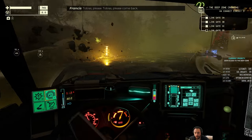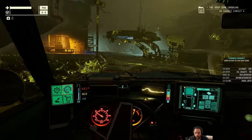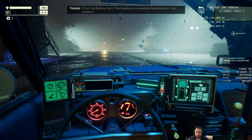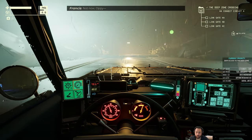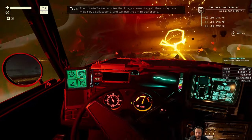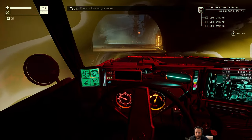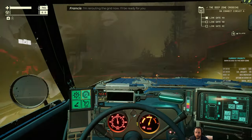Tobias, please. Come back. I'm at the battery pump — the fuse box is completely liquified, but I can bypass it. Francis, I need you back at the control board. The minute Tobias rebounds that line, you need to push the connections. Missed by a split second and we lose the entire power grid. Ready? Please don't do this. Francis, it's now or never. I'm re-riding the grid now. I'll be waiting for you.